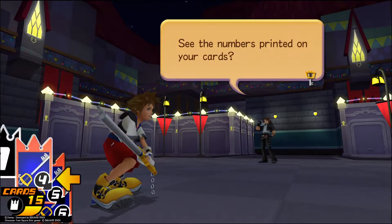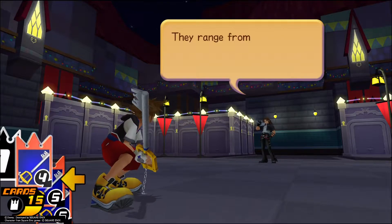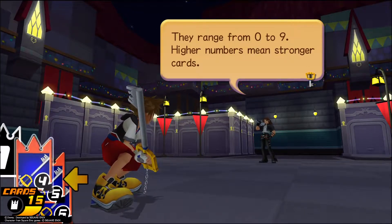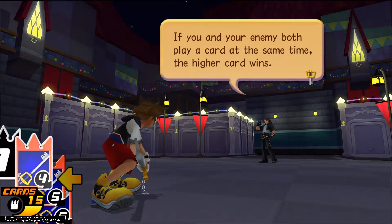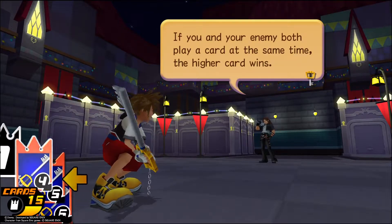See the numbers printed on your cards? They range from 0 to 9. Higher numbers mean stronger cards. If humans randomly both play a card at the same time, the higher card wins.